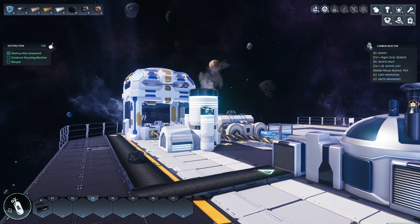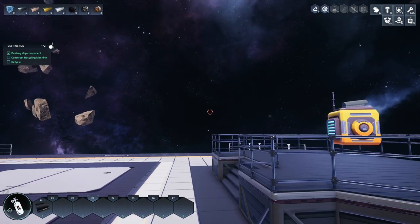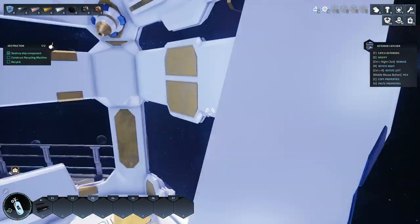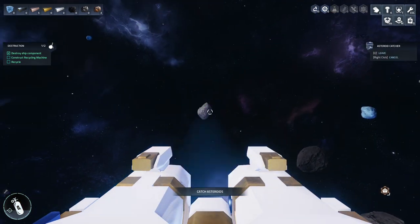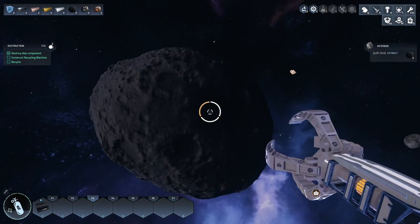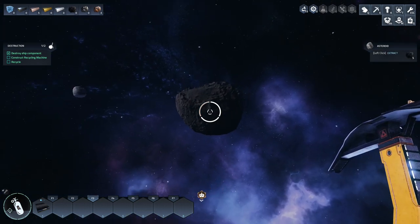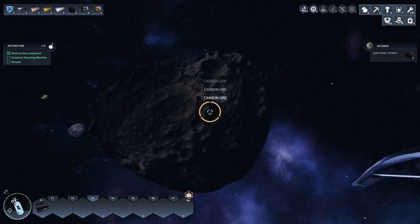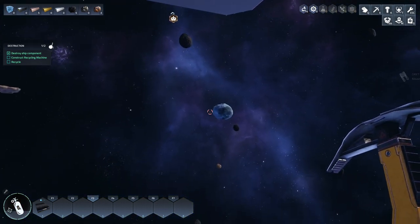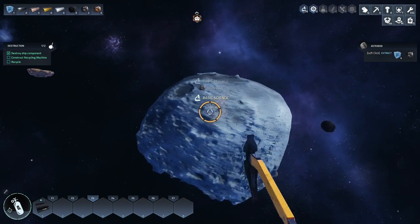The easiest way to get science is to break rocks, so I'm going to go and break some rocks. Every time I hit a rock I get some basic science coming in. I'm going to mine some rocks and try to get 20 basic science, which should be really easy. Oh, we don't have a booster pack so I can't do that.